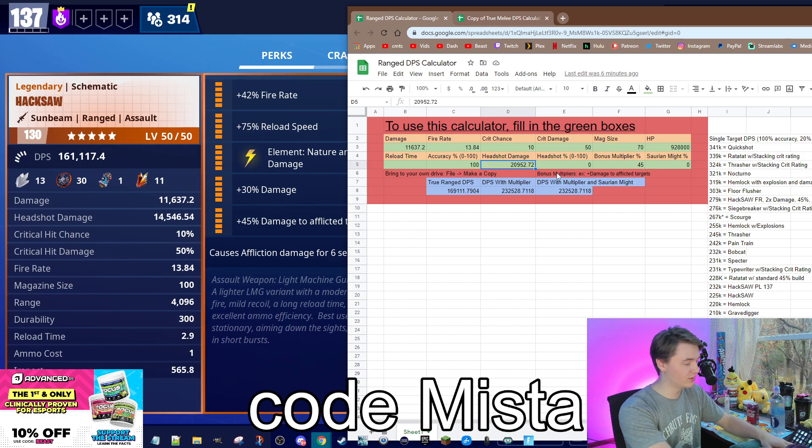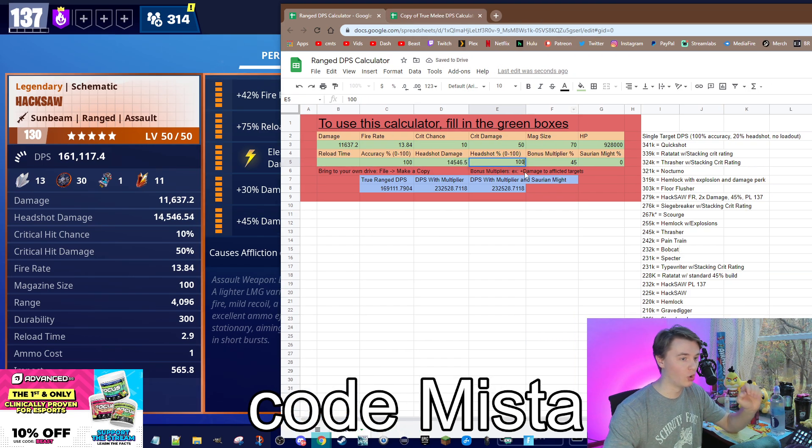If I wanted to plug in 14,546.5, I'll just do 554, and say you are just laying into a Smasher hitting only headshots — your DPS actually goes up to nearly 288,000, which is really, really good. And again, that number will be much higher with a proper loadout. You throw Rescue Trooper Ramirez in there and the number just gets higher. I like to calculate with zero loadout, so let me get back to it.